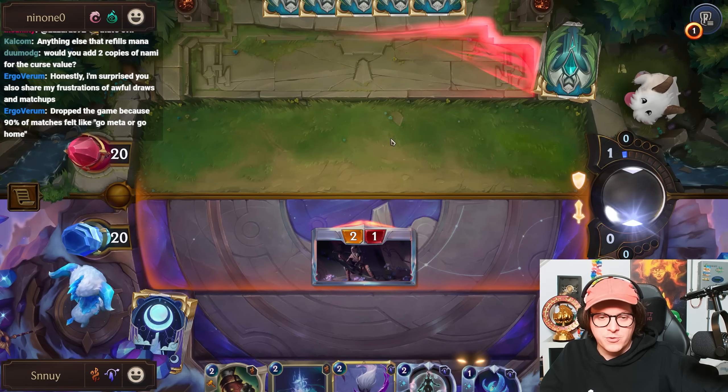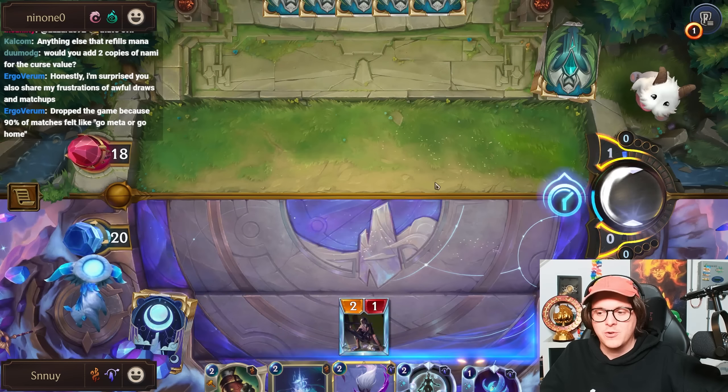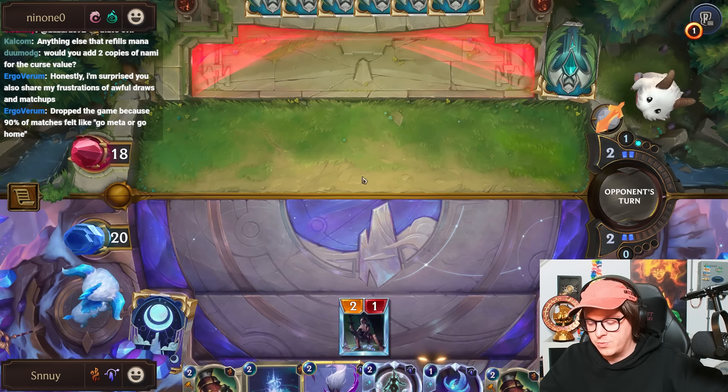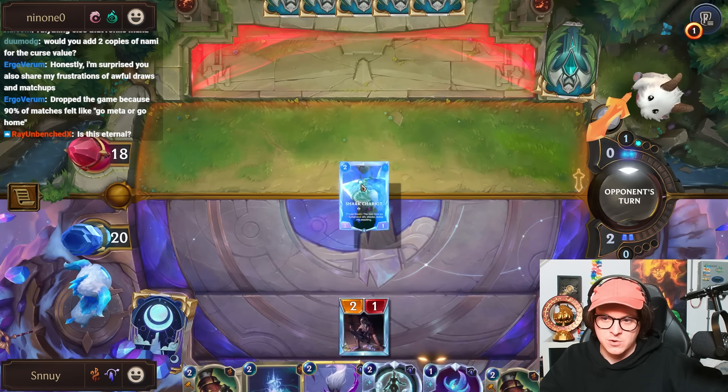Nora is a 2-mana 1/2 — it hit our Nexus and summoned a 3/3 for them. Because we had a bad mulligan where we only had Mad Old Bass with no mana refill, the 3/3 just completely stonewalled us. This is not eternal, man.